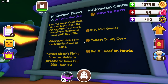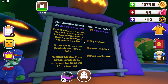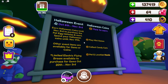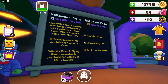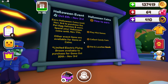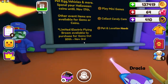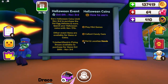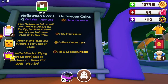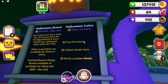One last thing before I leave today's video — I just kind of wanted to go over everything on the update board. Earn Halloween coins until November 3rd to purchase the pet egg, vehicles, and more. Spend your Halloween coins until November 17th, which is kind of a long time. Other event items are available for gems or coins, and the limited electric flying broom is available for purchase for gems from October 20th to November 3rd. So we're going to be able to get those with gems. How to earn: play mini games, collect candy corn, and do pet and location needs — these are all the ways you can earn Halloween coins.